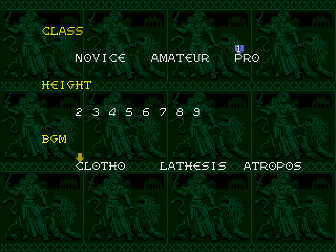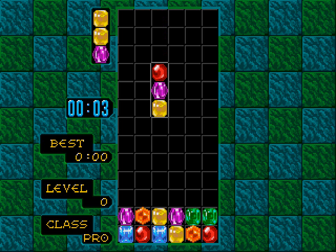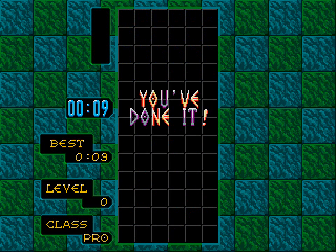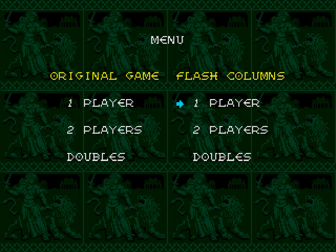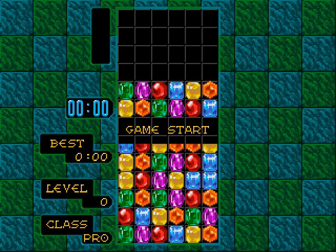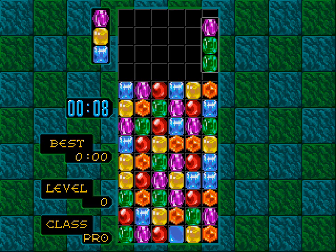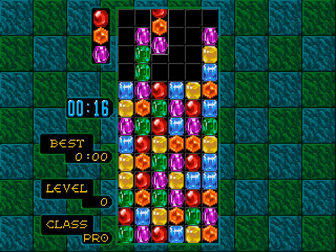What is Flash Columns? Because I don't even remember what any of these game modes are. Height? I don't know what this is exactly. Oh, it already starts with some gems? Am I trying to get rid of all these gems as fast as I can? Is that why there's a time limit? I'm not really even sure. Was that literally the entire game? Let me try that again — let me try setting the height to like nine.